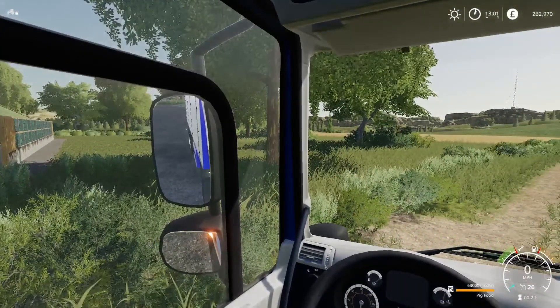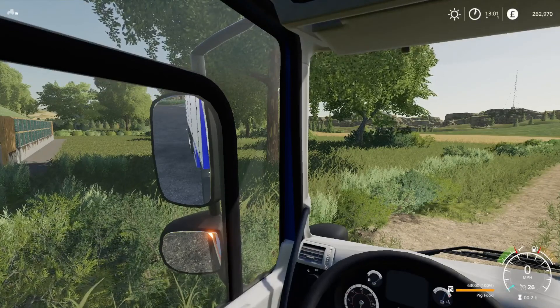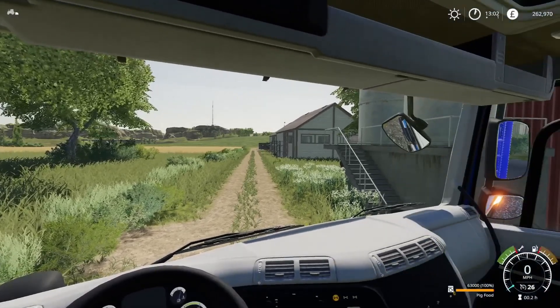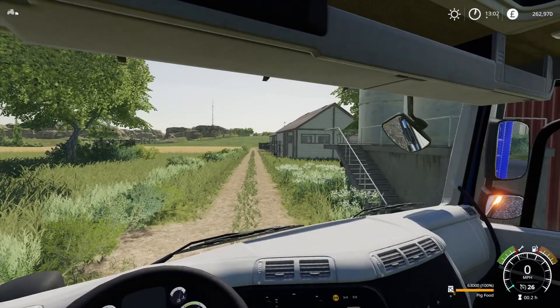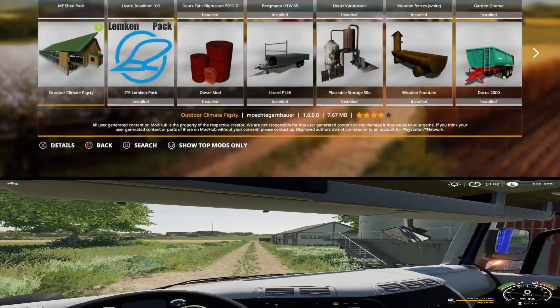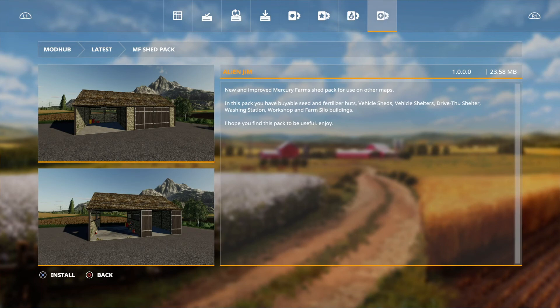Hello and welcome to Farming Simulator 19 new mods. Today we've only got a few - well there is an absolute load of different sheds from Alien Gym. But first let's go to the mod hub. We've just got three today but three is better than none. The first one is the Mercury Farms shed pack by Alien Gym, which should be quite interesting because normally they're a lot cheaper than all the others.